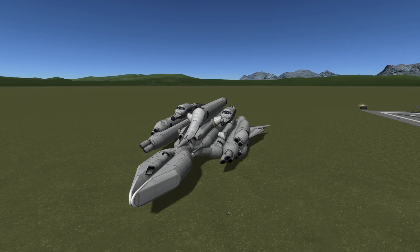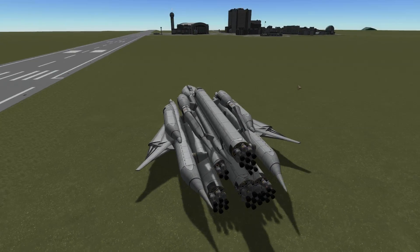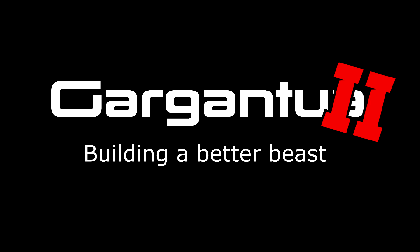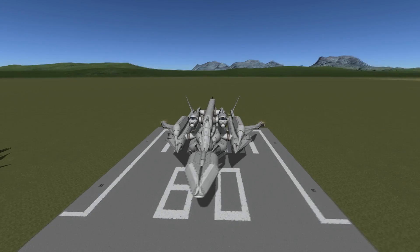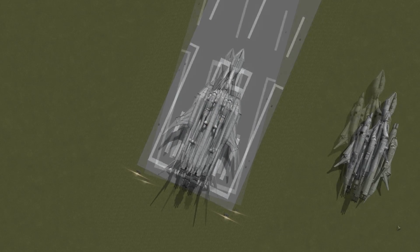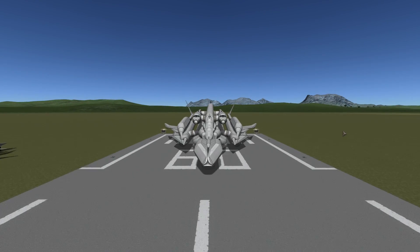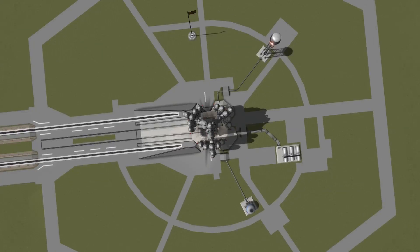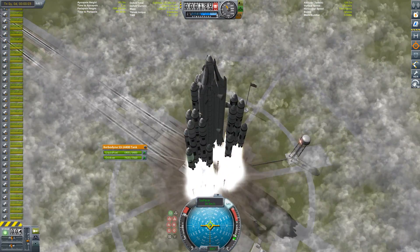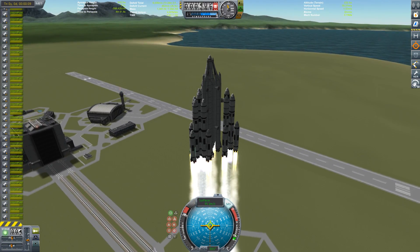Hello everybody and welcome! Here she is — Gargantua 2. I kind of pulled a fast one on you: this is Gargantua 2, it is bigger, longer, and better. It has fewer air intakes than the original, since some of you mentioned it looked like an SSTO. After fiddling around with it, I ended up with something that's 91 meters long and has 11,000 meters per second of delta-V.